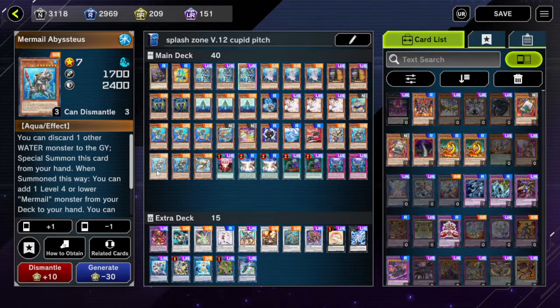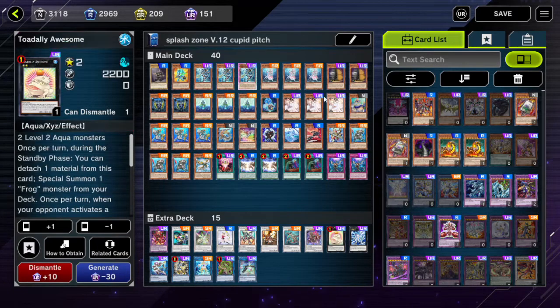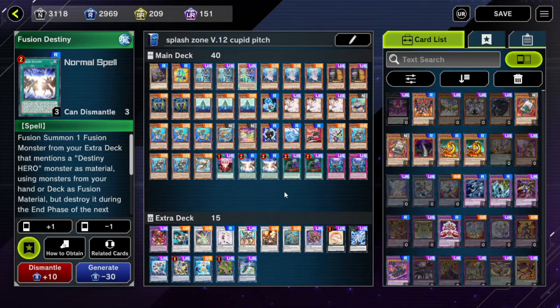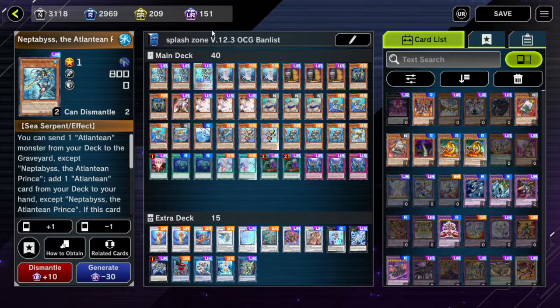So I'll go through what was banned right now in the extra deck. Totally Awesome: zero. Crystron Halqifibrax: zero. Predaplant Verte Anaconda: zero. Here is the deck list I came up with for the OCG ban list for Mermails.